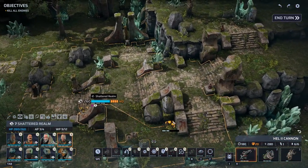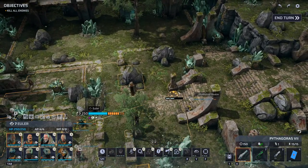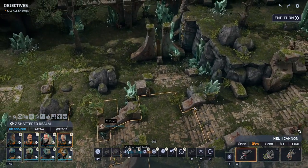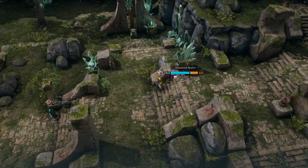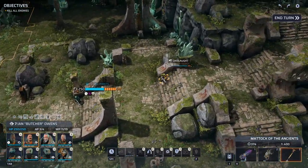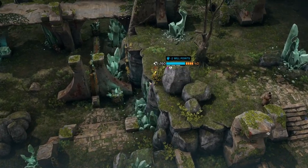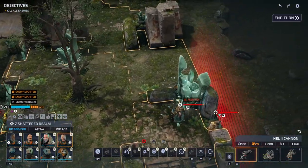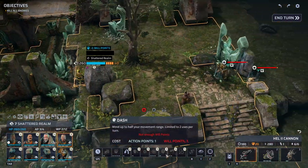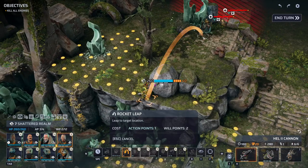We're moving up — Shattered Realm has his own support staff. There we go, a bit more onslaught, and we're jumping up. Clearance — yes please. Oh come on, why can't we just jump there?